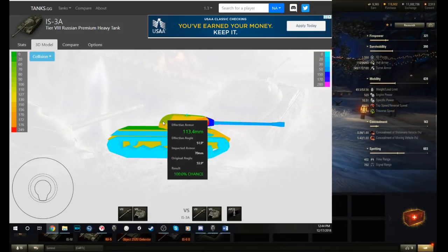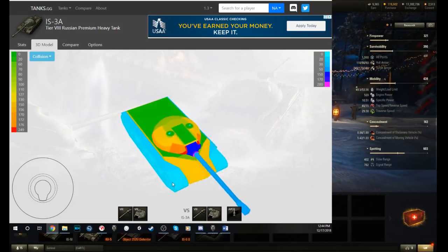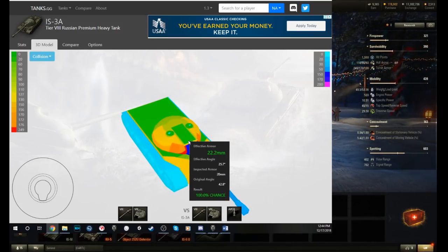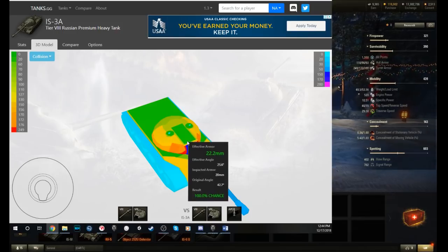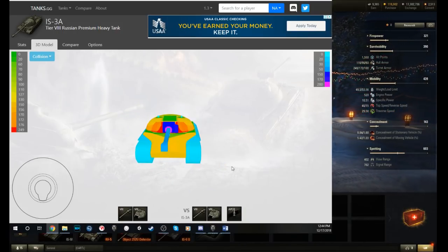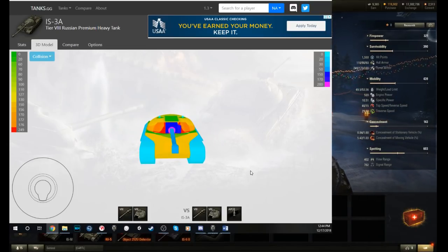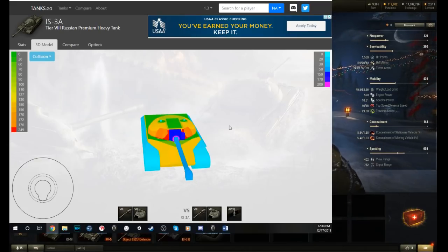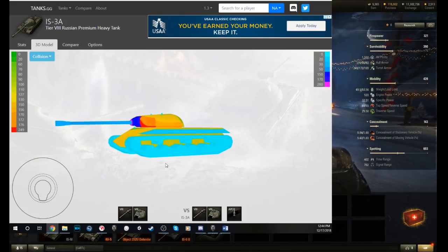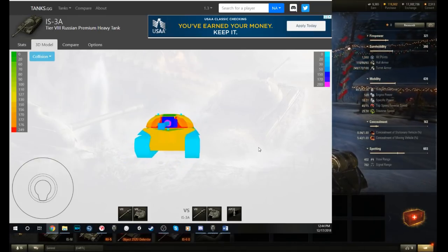The front-mounted turret is there, and the top is weak like any tank. There's a really weak, overmatchable section on the top of the turret — the same kind of weakness the regular IS-3 has. Anything taller than it looking down has an advantage, and anytime you're being shot from above that can be a problem. Dropping HE on that top is going to hurt.